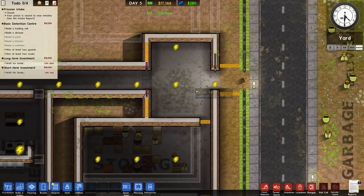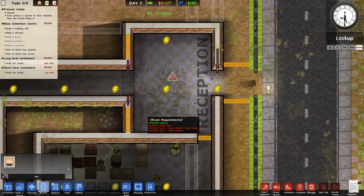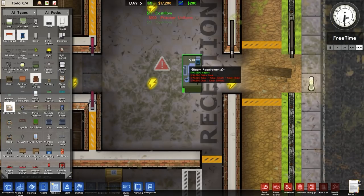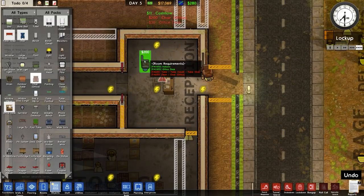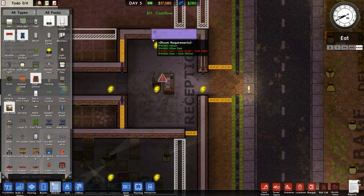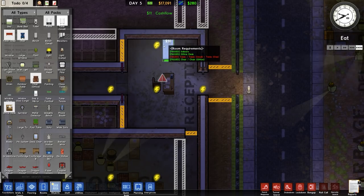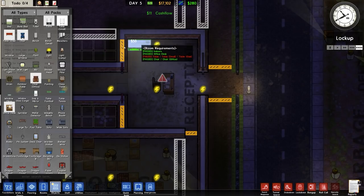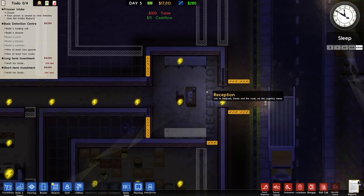You need an office desk, you need a table. I can't put a table there and I can't put tables here — table small then. Put tables there and there. You could just use a large table. That'll do — tables either side. Reception is now in. So what I'm going to do is build a shower and a holding cell.